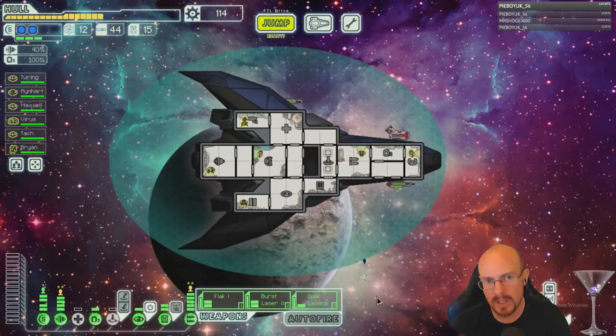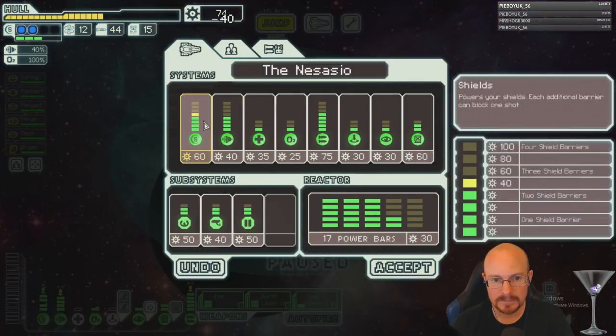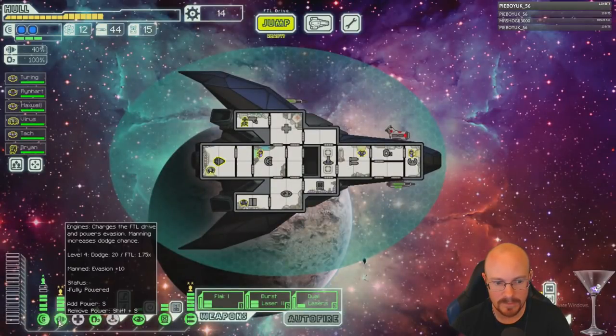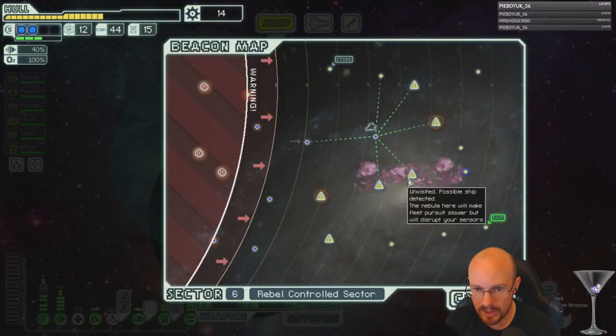It was a Halberd Beam and two-shield ship in Sector 2 that got us really low. Let's just get the third shield. We should get lots of scrap here — we have all our subsystems to level two as well, which is great.